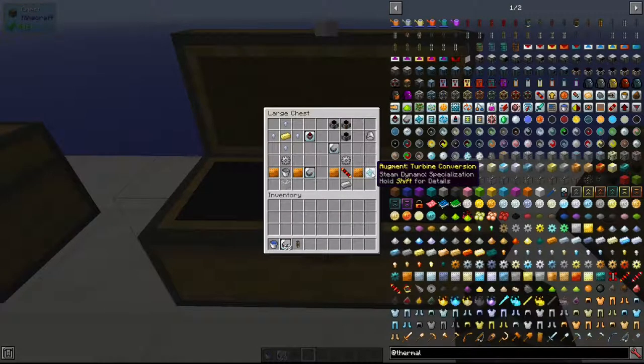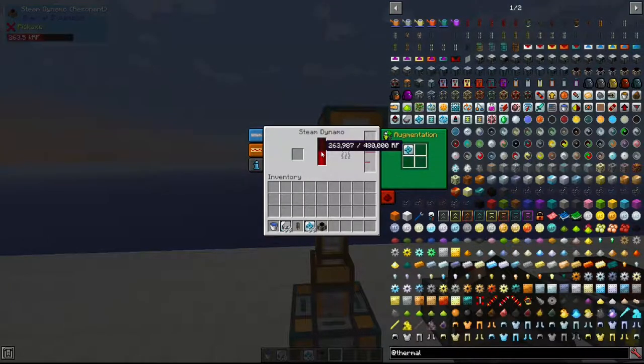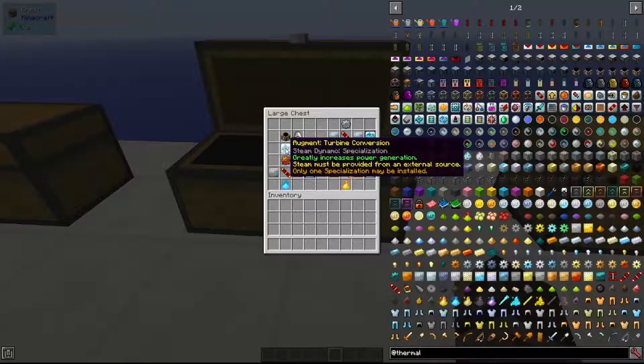That steam is useful with the Turbine Conversion augment, which increases power generation but requires steam to be provided to the dynamo. Crafted with a redstone conductance coil, an iron gear, an iron ingot, and two copper plates. Adding it to a Steam Dynamo means the dynamo now fills up with steam instead of water and then produces RF using just steam. This augment is only for the Steam Dynamo.